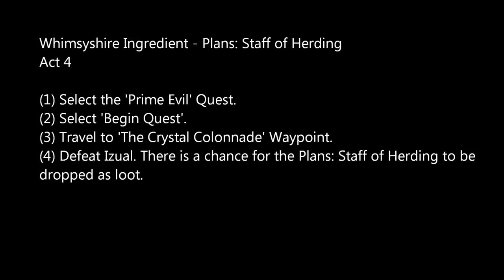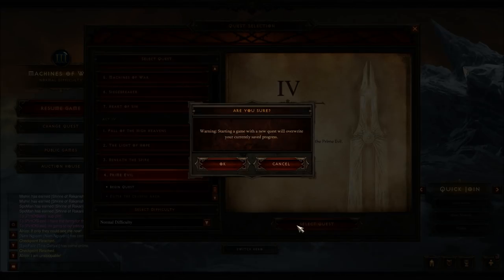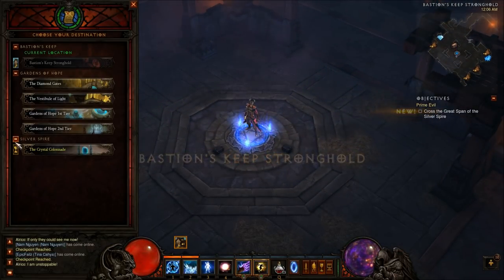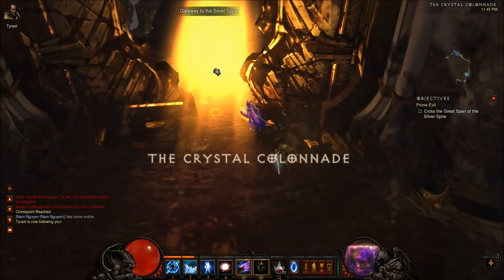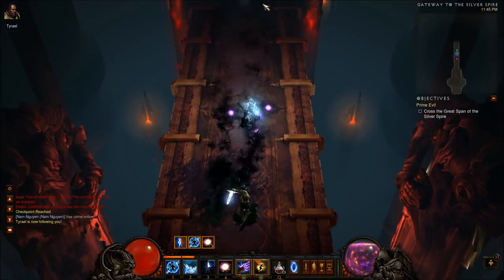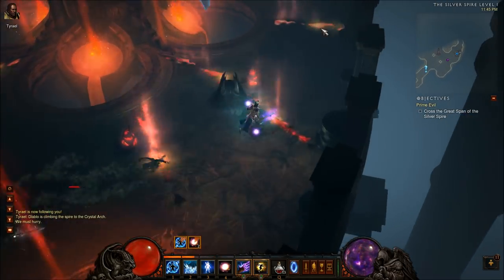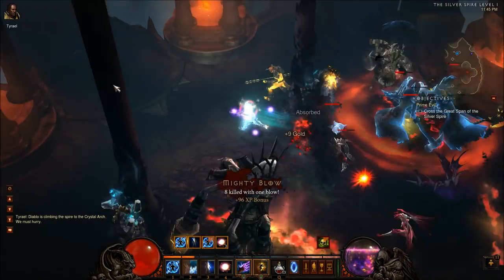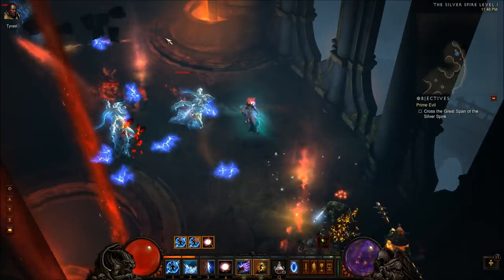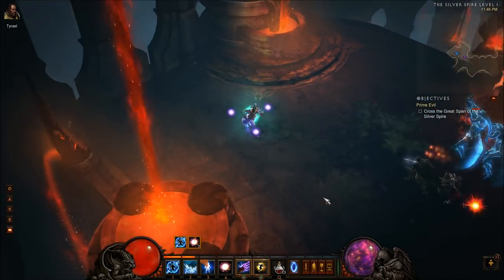The last item is the plans for the Staff of Hurting. This is done in Act 4. Go to the Prime Evil quest and begin it. We're going to be killing Izual, which is the third mini-boss of this act. Take the waypoint to the Crystal Colonnade and speed through to the gateway and then through the Silver Spire Level 1 as fast as possible. Teleport is key here — Frost Nova, Diamond Skin, and Arcane Orbs as a shield are all very helpful for getting through quickly without having to stop and fight.